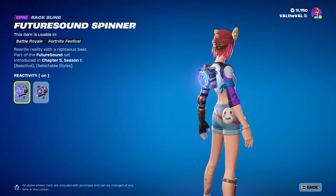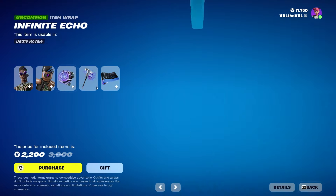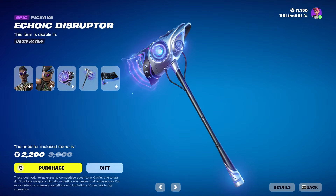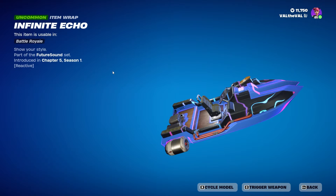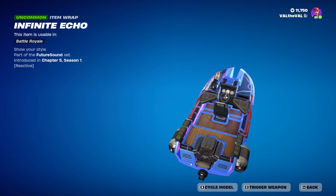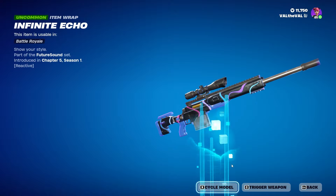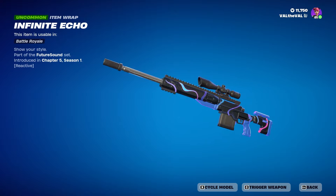I'm guessing the back bling is reactive to doing emotes because that's kind of what it looks like, but we'll test that out in game just to make sure. We also have the Echoic Disruptor for the pickaxe — pretty nice — and then finally the Infinite Echo for the wrap. Let me just cycle through this so you guys can see it. It's pretty clean, I really like the colors on this one.